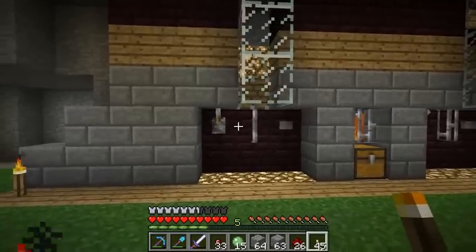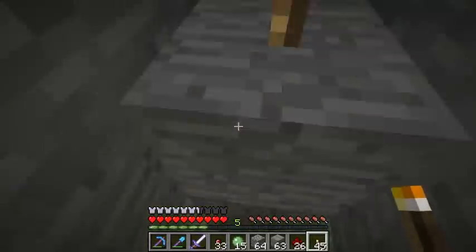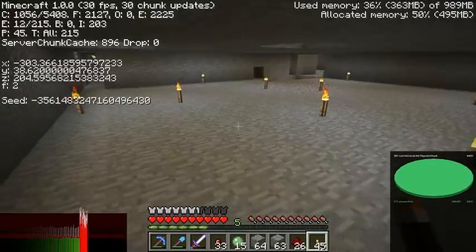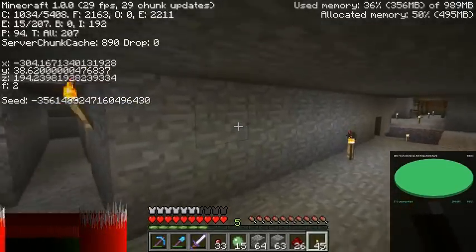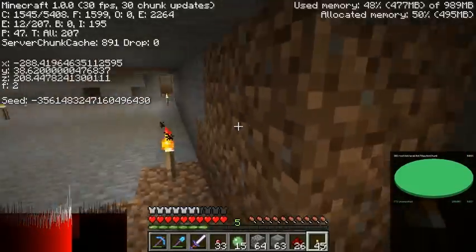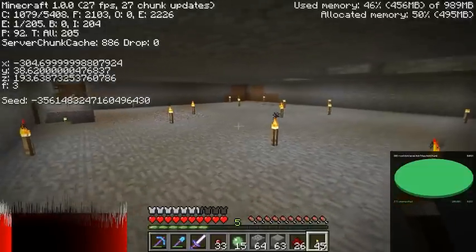I used the slime finder app website — it's basically a calculator that runs an algorithm to find all the possible slime chunks in your map. This is one of the slime chunks here, which I have just finished hollowing out. It started at negative 304 for X and 192 for Z, then gets greater — goes 16 blocks. That's how I hollowed out the space. I'm just waiting to see if slimes actually do spawn in here.